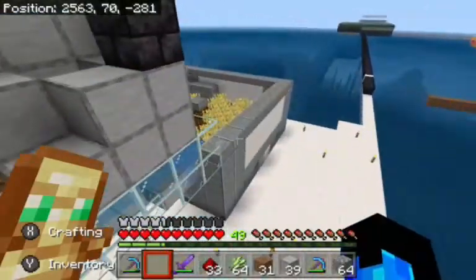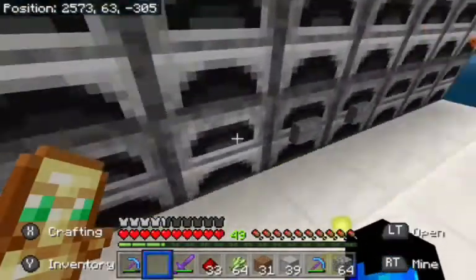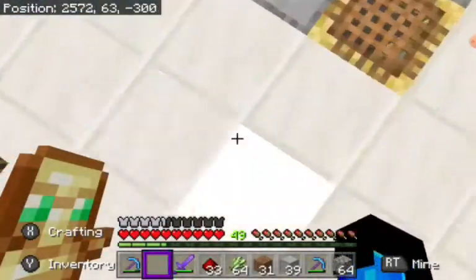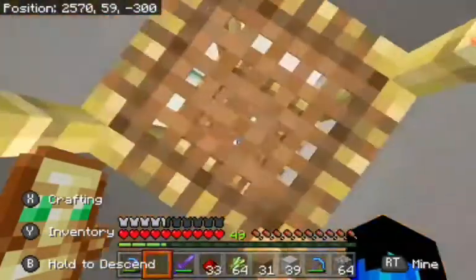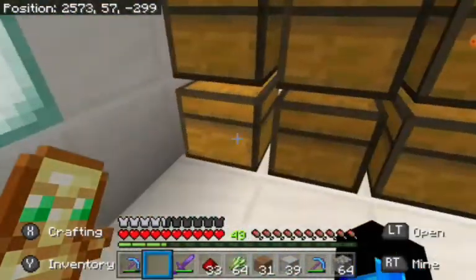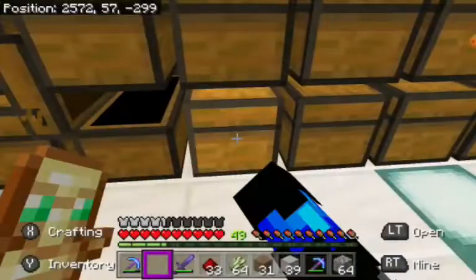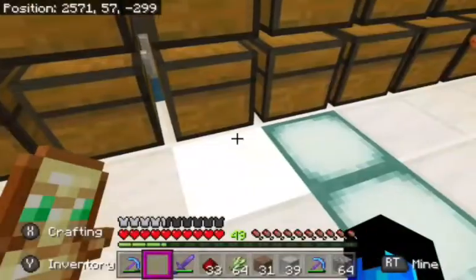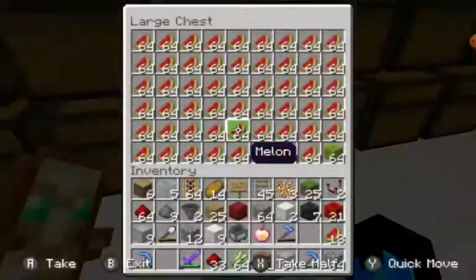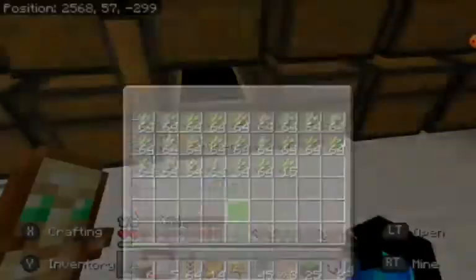This is the item sorter down here that Phantom helped me out with. We got our pumpkins here, we got our wheat here, we got melons here, we got sugarcane.